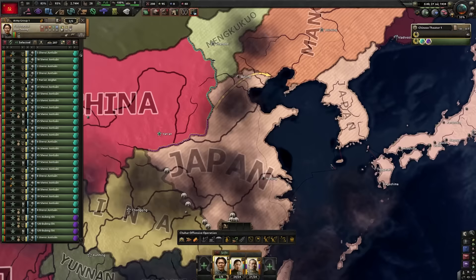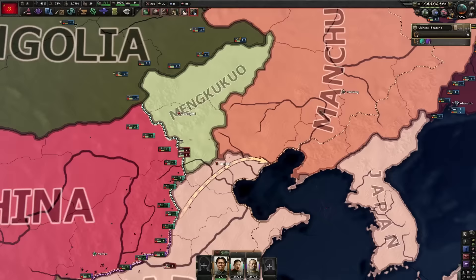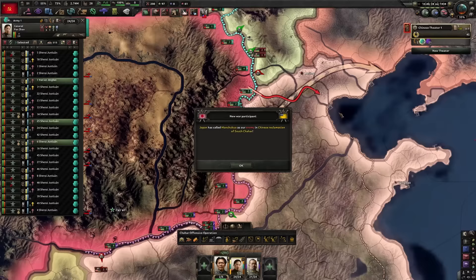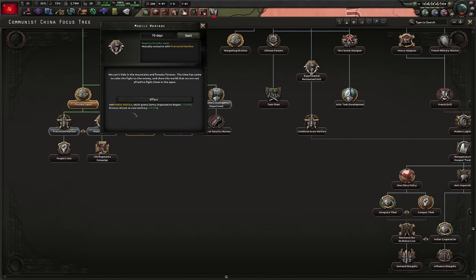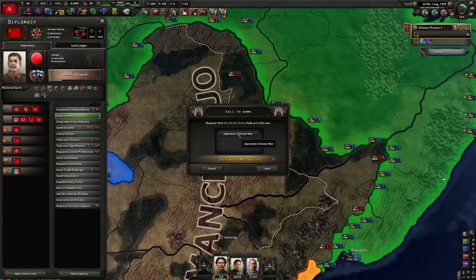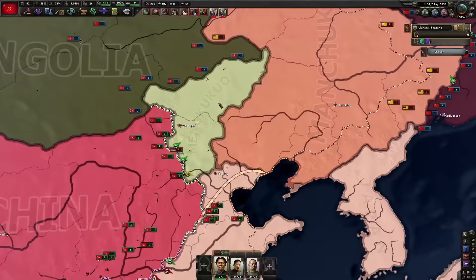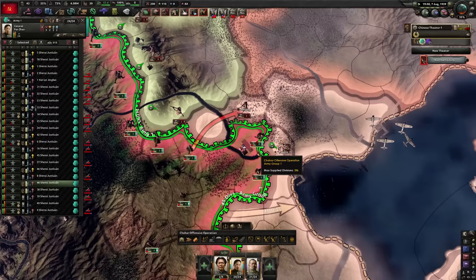Going to rush into Japan as aggressively as we can and take as many of these states as possible. Beijing is big — I just need to make sure I take these states right here. Hopefully the Russians send a bunch of help. Let's do mobile warfare — it adds division attack on core territory plus 20%, that is big. I'm going to call them to arms against the Japanese. Looks like we won't be able to take Beijing. We really need guns right now.